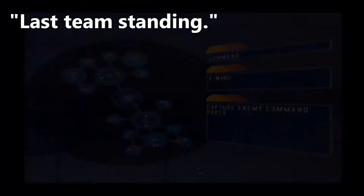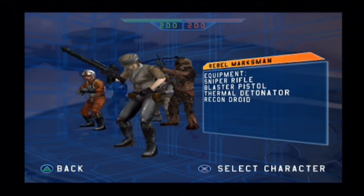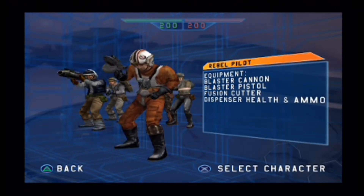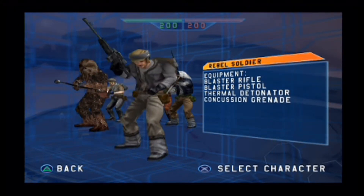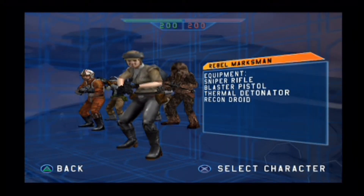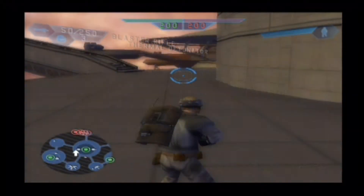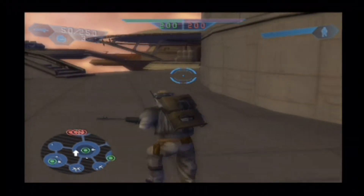Pretty much you have to kill one another until you've got none left, and then the winning team is the first one with the most enemies eliminated. You start with 200. You start with three points each. We're going to go for the middle one — you've got the Wookiee, the Rebel Marksman, the Rebel Pilot, Rebel Vanguard, and the Rebel Soldier. If you look at the weapons and equipment, it gives you a rough idea of what you want to pick. I quite like the rifle.